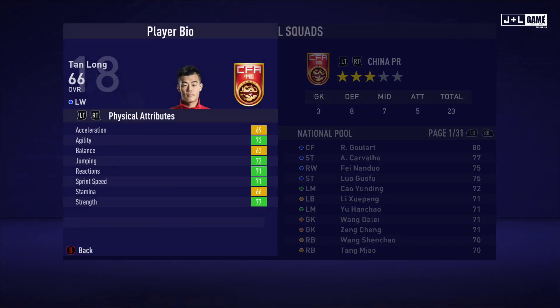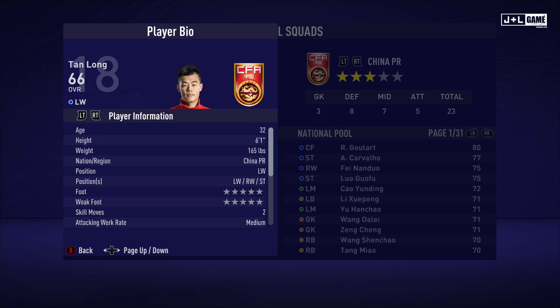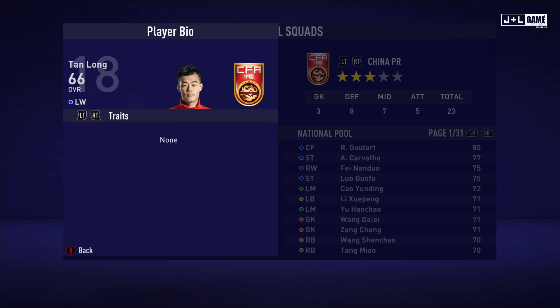Here we have Tan Long. His physical attributes are mostly green with some yellow — overall pretty good. His mental attributes are mostly yellow with one red and one orange stat, not looking too good. His skill attributes are also not looking too good. This is his player information — no traits for him.